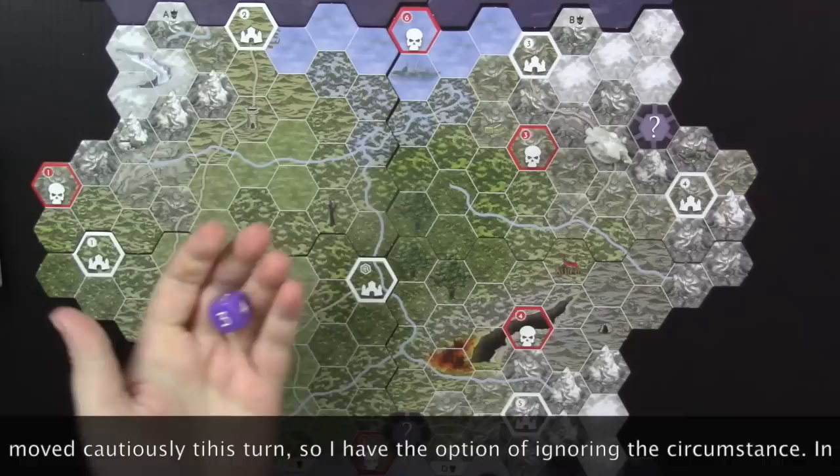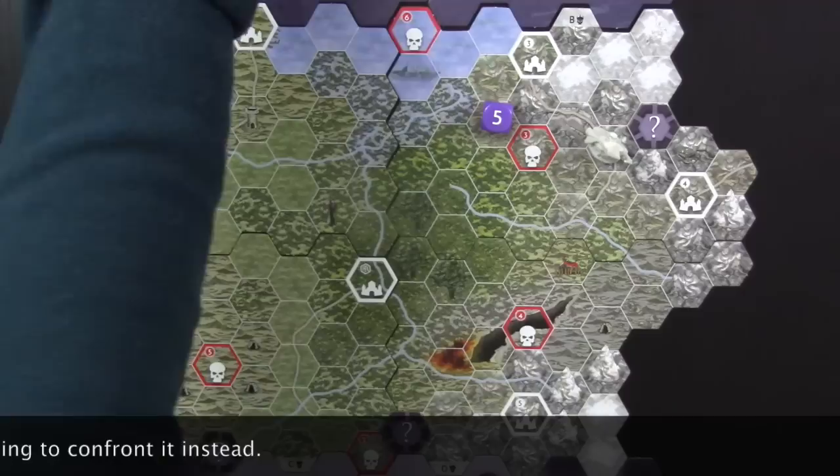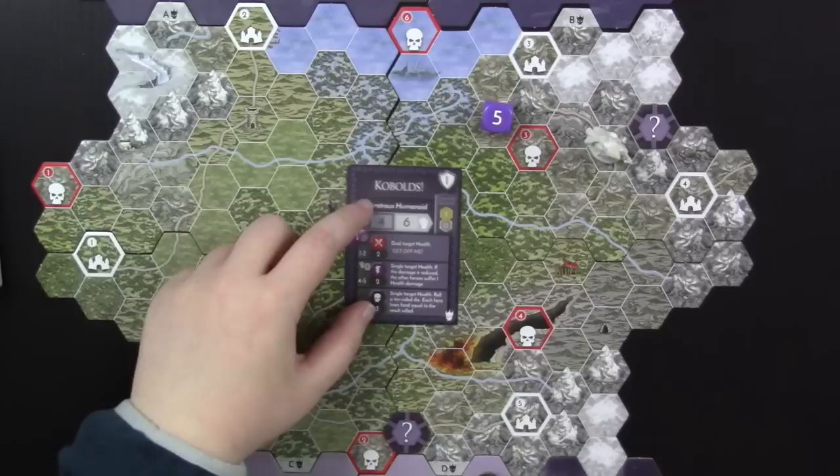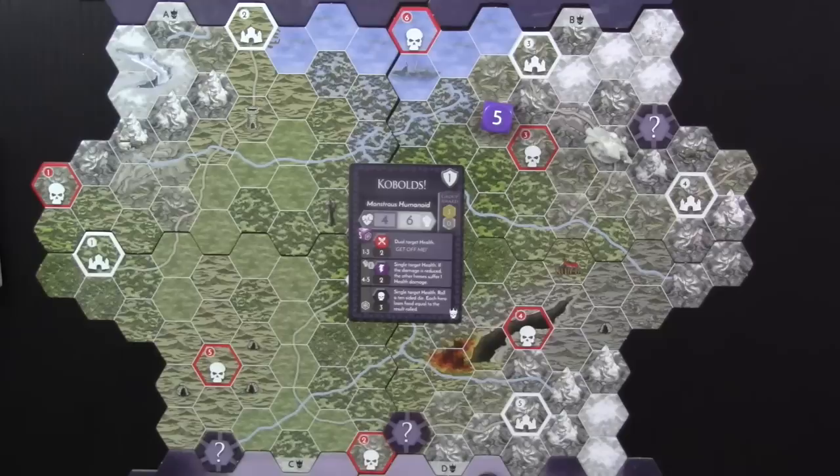Now I roll for a circumstance by rolling a six-sided die — I get a five, so I grab the circumstance card on space five. It's kobolds, monstrous humanoids: health 4, energy 6, and I'll get 3 gold for defeating them. Let's fight these kobolds — I'll show you how combat works.